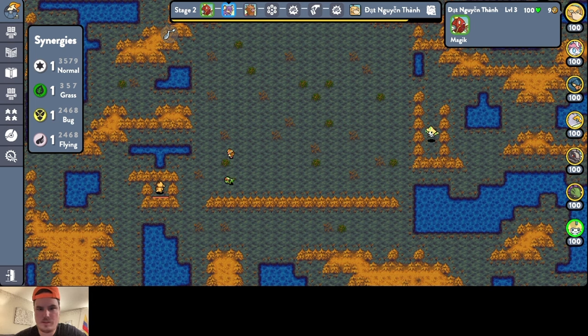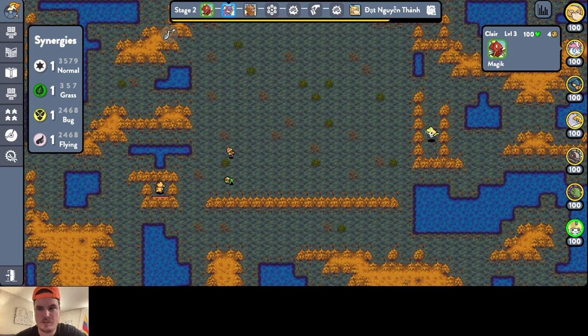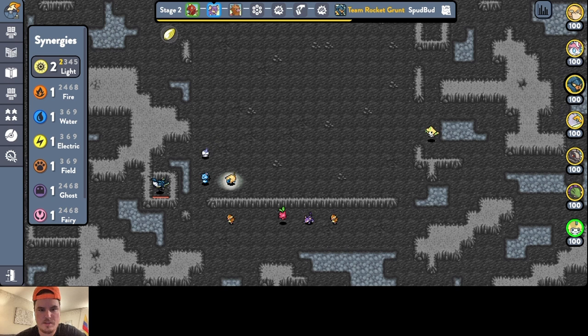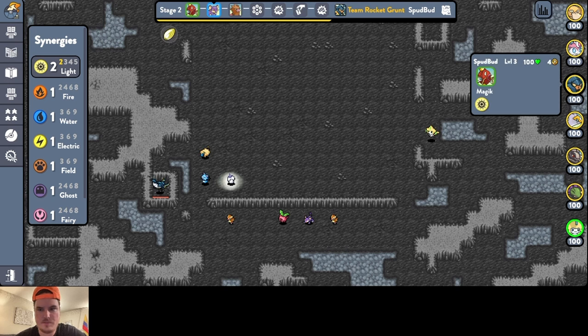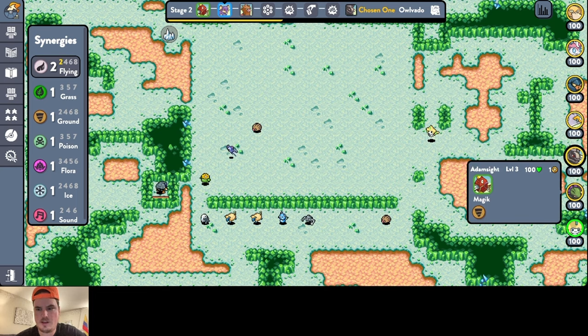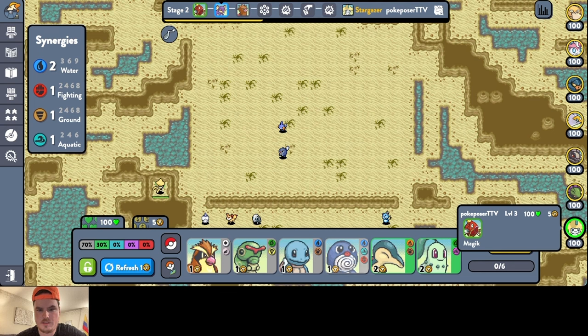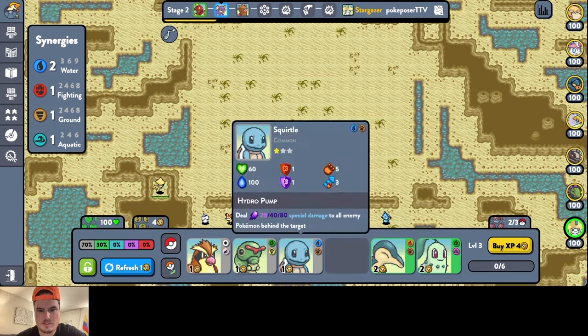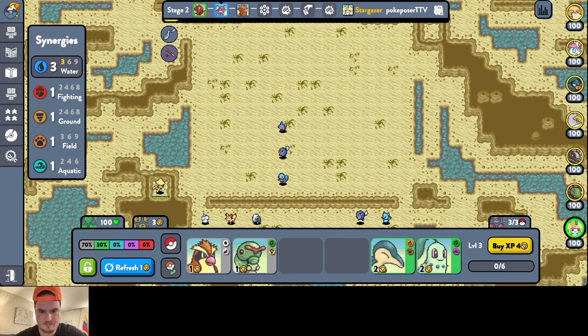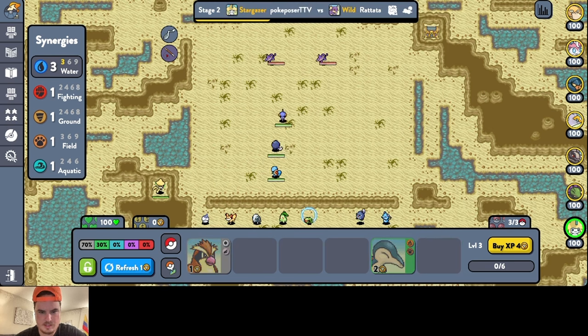Let's see what other people are running. He's got some ground, he's got a light spot. Field flying, flying, flying, ground. Got another water piece. That guy in there.